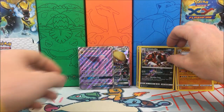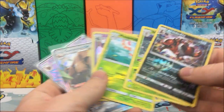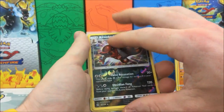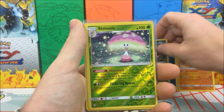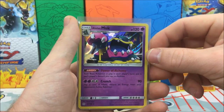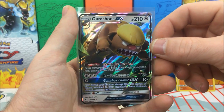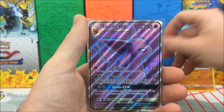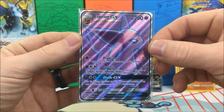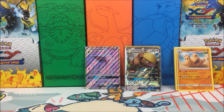Not the best set of 10 packs, but really not the worst either — we did get some pretty decent hits. To recap: we got the Croconaw reverse holo rare, a Shiinotic reverse holo rare, and a Masquerain reverse holo rare. The only holo we got was the Alolan Muk holo rare. For ultra rares, we got the Gumshoos GX and the Espeon GX full art — such a gorgeous card. Hopefully you guys enjoyed this video, smash that like button, subscribe for more, and I'll see you in my next video!